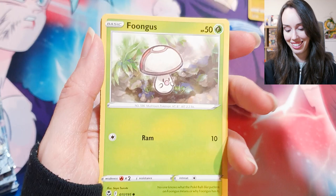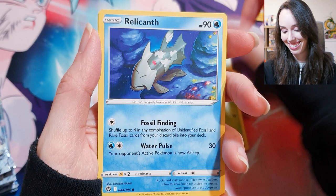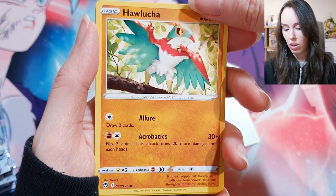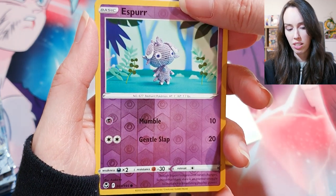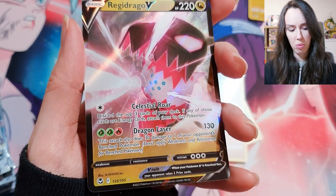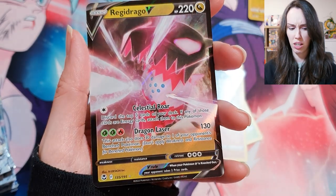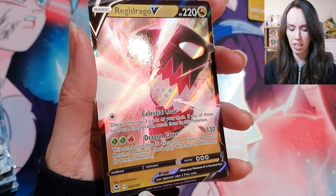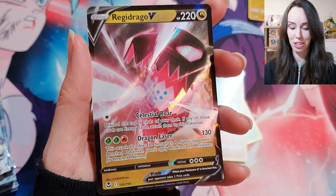Zubat, Sandygast — not even going to try and pronounce that one. Espurr. Actually, I think this is one of the rarer cards if I'm not mistaken — I think this is an alt art because there's a star here, but yeah, I'll take that for sure. Very nice.